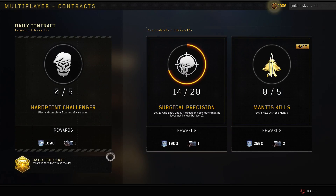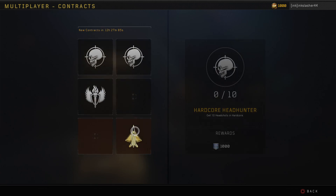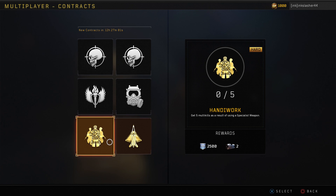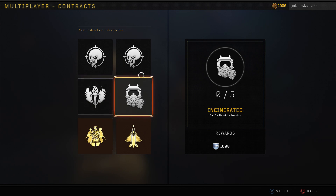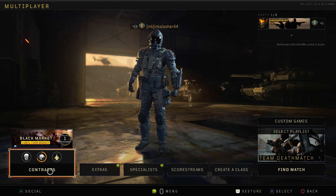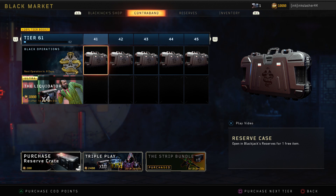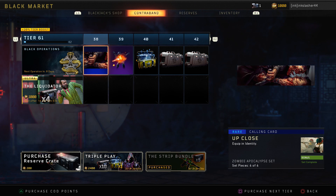The ways you actually earn these cases are: first, you can get one with your daily tier skip — in multiplayer this is winning a game, in Blackout it's getting a kill, and in Zombies you get it after completing a few rounds. On top of that there are daily contracts you can complete to earn some cases. And finally, after you've leveled up your Black Market contraband stream past the maximum level, you then earn contraband reserves instead of the actual items.